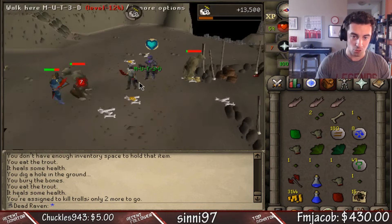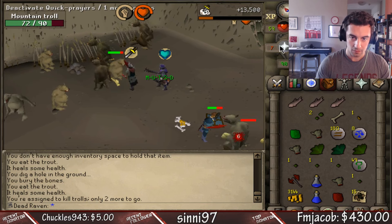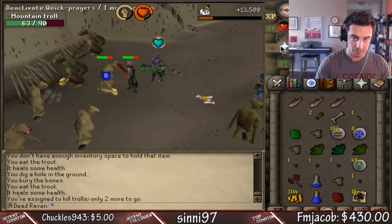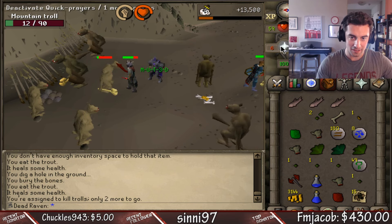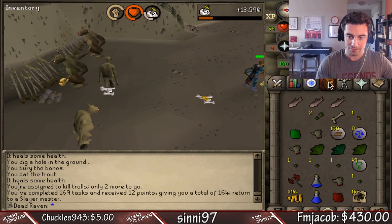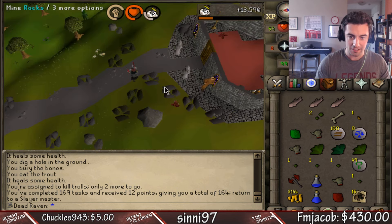That's our last troll for this task. We hit him at the same time, he hits us, block it, hit him back — one more hit, same time, and another hit right there. Done. So we're going to go recharge our prayer now. The glory is gone, so I'm just going to take the glory teleport to Edgeville and let's go do some slayer in the wildy.